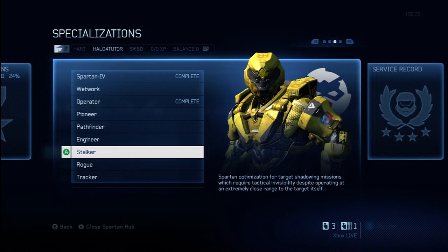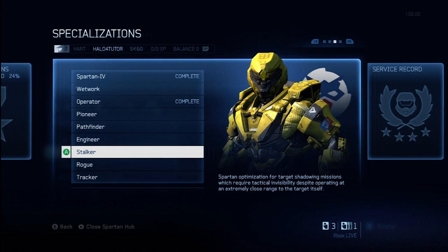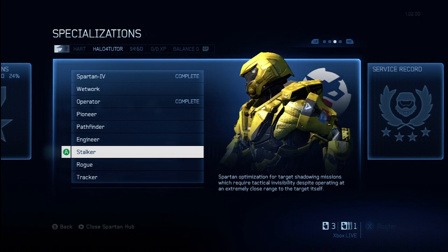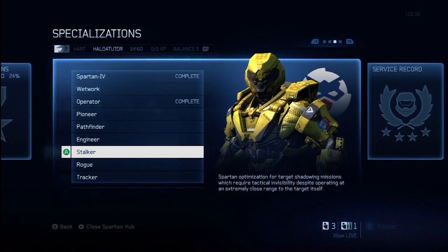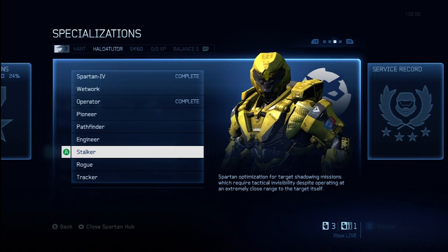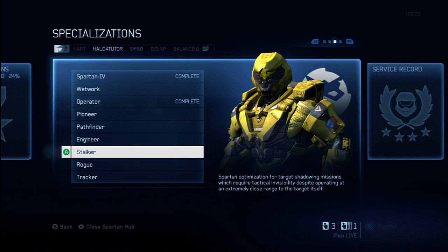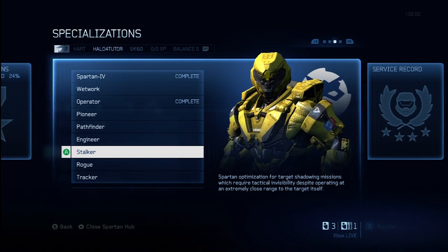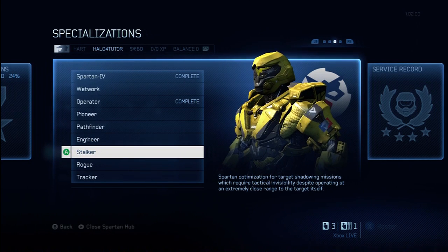But most importantly, you need to be concerned with what modification you'll unlock when you complete your specialization. In this case with Stalker, you unlock the Nemesis support upgrade. This places a mark on the person who kills you last for the next four and a half seconds from the moment you respawn. So once you respawn, you can go back out there and try to get your revenge on whoever took you down.